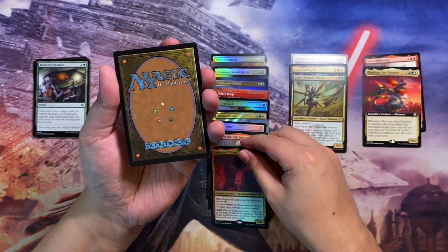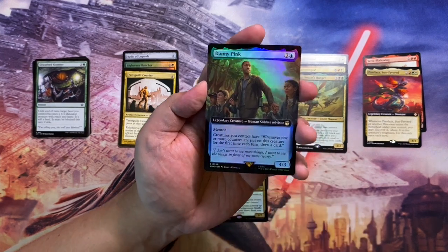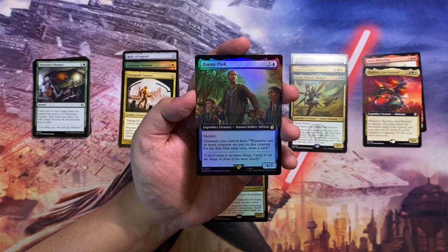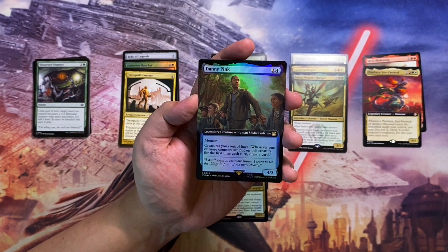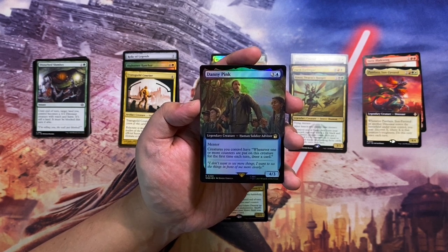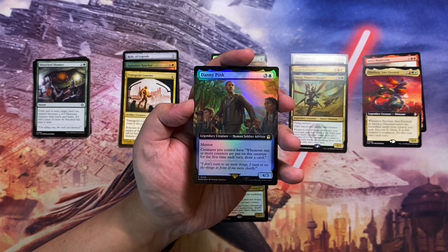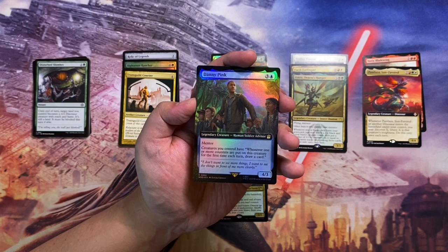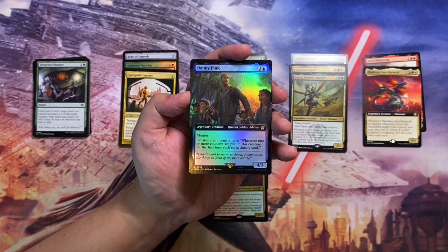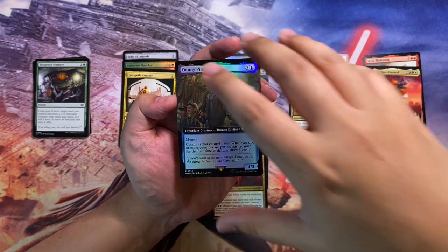Last but not least is Danny Pink in a borderless version — a legendary human soldier advisor. It has mentor, which I believe puts counters on creatures with less power when they attack. Creatures you control that have one or more counters trigger a card draw the first time counters are put on them each turn. I'll be adding this to my LCI merfolk deck — it's not a merfolk itself, but as you explore and put counters on creatures, you'll keep drawing cards, especially when merfolk attack and explore.